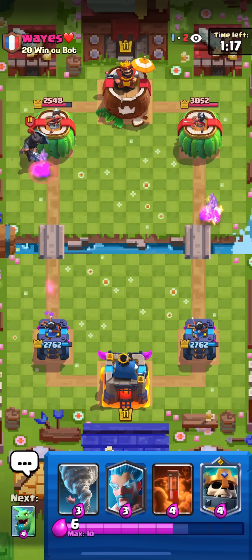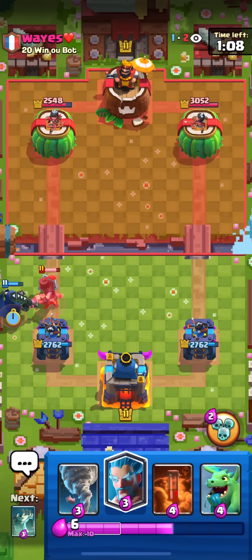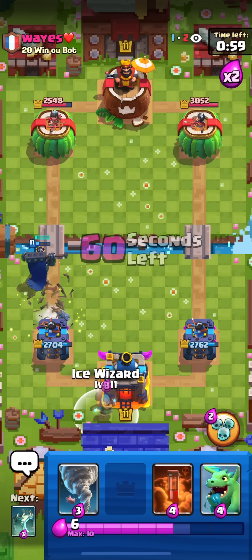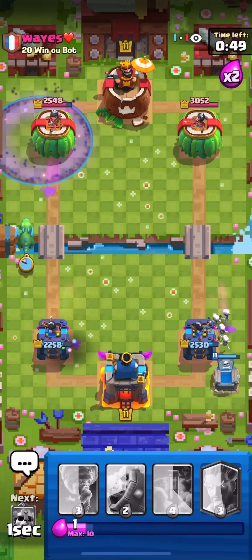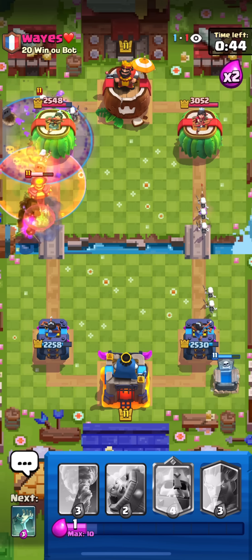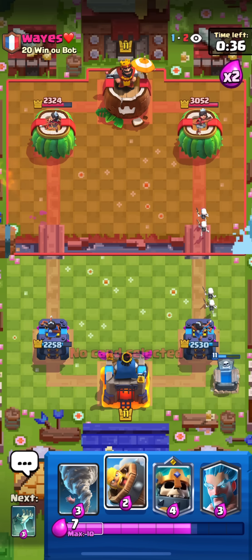We're entering double elixir. He's not putting the Infernal yet so I'll Ice Wizard in the back, Tombstone - that was a bit of a misclick but not a big problem. He's at six elixir so I'm going to attack with Baby Dragon, Graveyard, and Poison just to kill that Infernal Tower. He wasted a lot of elixir on defense - wasn't too bad for us, but he does have a bit of advantage in the tower.